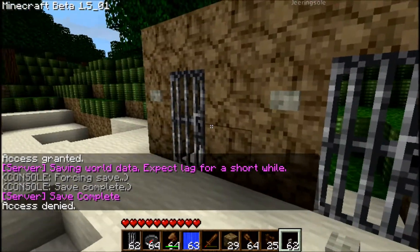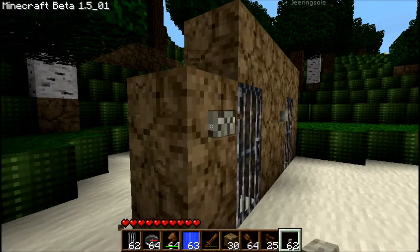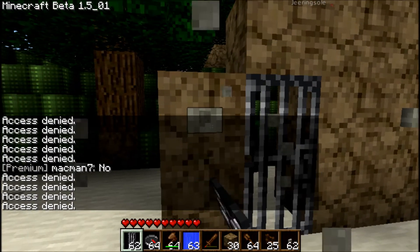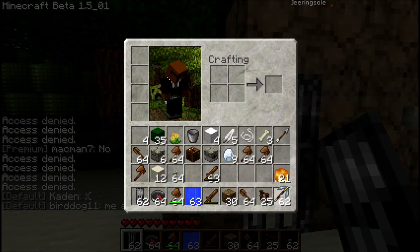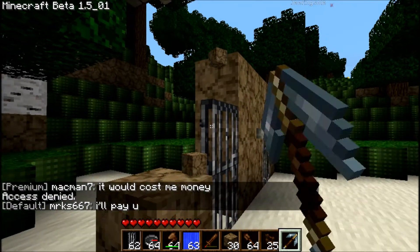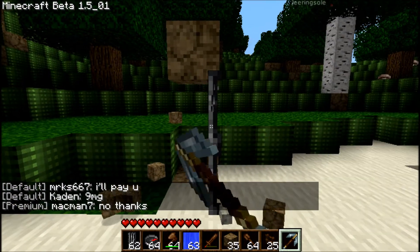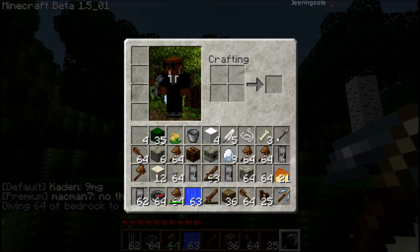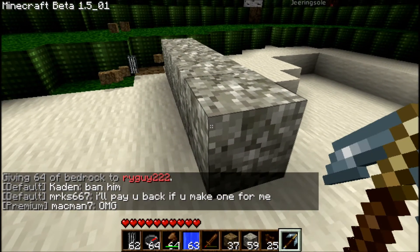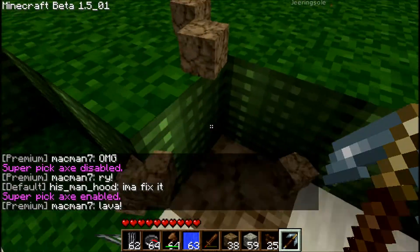Those buttons cannot be destroyed, which is always nice. The only way they can be destroyed is if the owner does it and has super pickaxe. All admins and premium members have super pickaxe — one hit destroys, even on things like adminium, or bedrock as some people call it. If super pickaxe is off, I cannot destroy it, but if I turn it on, it's gone in one hit.